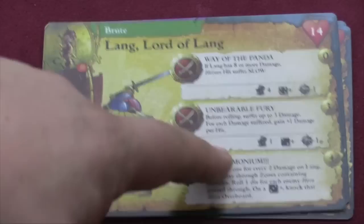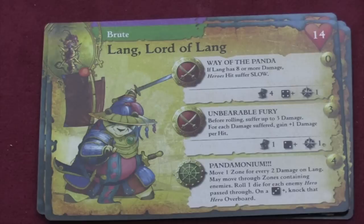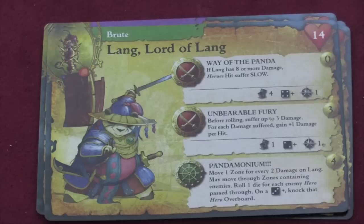And then everyone will be happy to know there's a panda in the game. If he has eight or more damage, he will slow other people. When you roll, he can take three damage, and for each damage he takes, each of your hits will be plus one damage — so that can really do a lot with a single hit. Pandemonium — he can move one zone for every two damage on him, and he can knock heroes overboard, so he can rush through and attack other heroes. This movement comes into play with some of the cards they have.